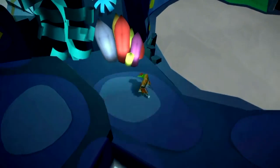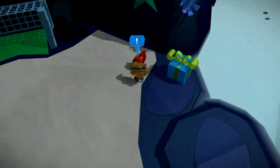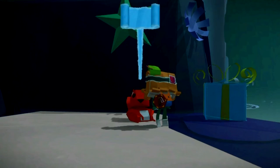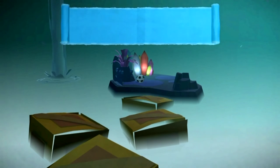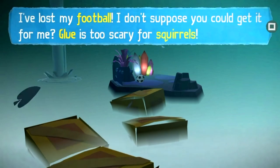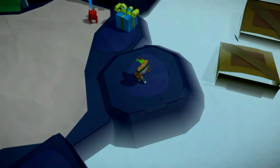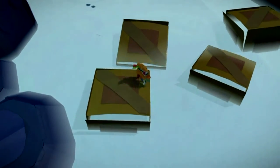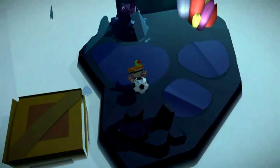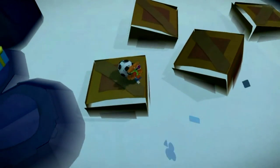You will come across a squirrel — I'm killing two birds with one stone here since I haven't done this before. The squirrel says: 'Did you feel those tremors? I've lost my football — I don't suppose you could get it for me? The glue is too scary for squirrels.' All you need to do is make your way across these crates and use your squeeze box to pick up the football, then make your way back across.